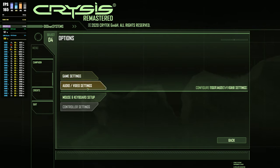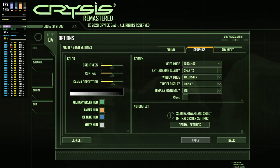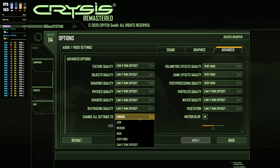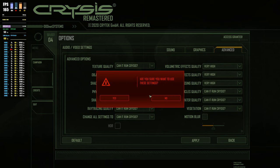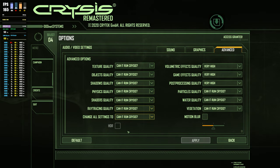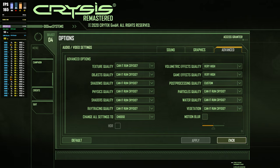If we look in the settings here — video settings, graphics, advanced — there is a 'Can It Run Crysis' setting which maxes everything out. I don't want motion blur on, and I haven't got HDR enabled, but yeah, just max it out at 1440p and we'll see how it runs.